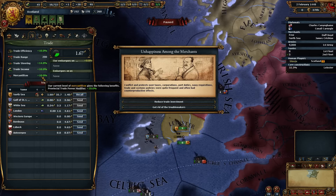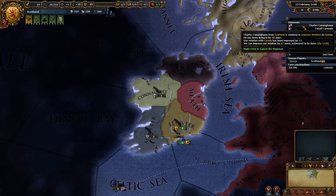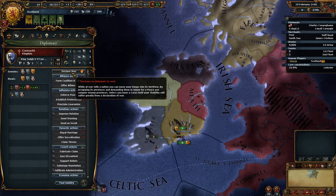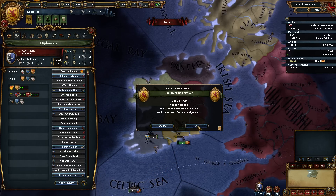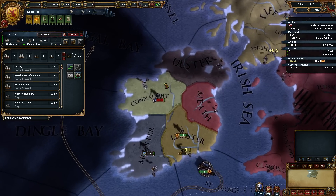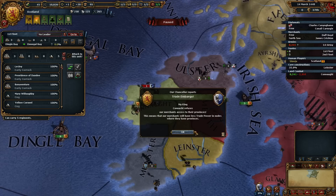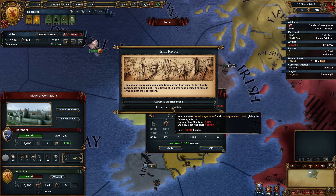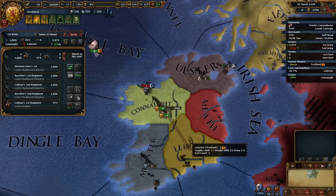So what happens is we declare war on Connacht, and when we can we declare war on Ulster as well. A quest for military access from Provence — no, screw you. We'll just give them the ducats. Lose the diplomatic reputation, that happened to me last time as well. There we go — now how do you feel? You screwed up my plans for Irish domination, now you die. Take Connacht, call willing allies — hell no, that'd be pointless. So we'll do that and we'll get these ships to blockade.